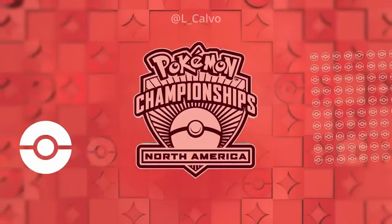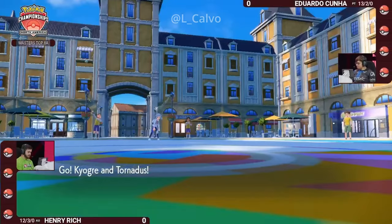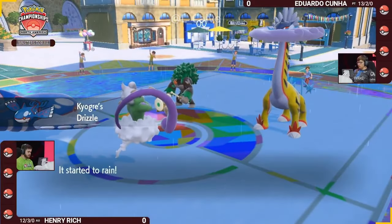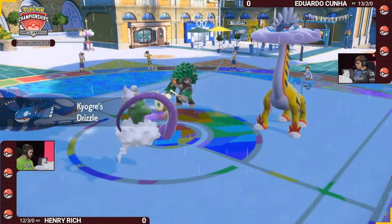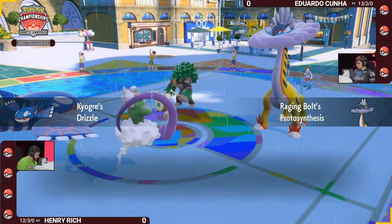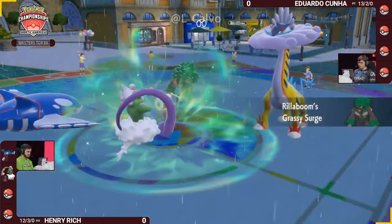Starting again with some bulkier, heavy-hitting Pokémon — Rillaboom alongside Booster Energy Raging Bolt versus the Kyogre and the Tornadus. A lead from the early Regulation G days from Henry; it's a real classic lead, getting Tornadus and Kyogre out on the field.